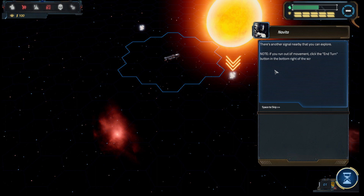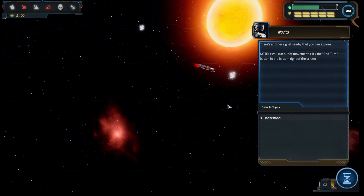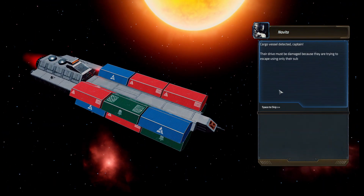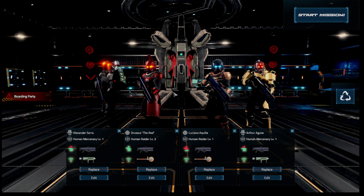There's another signal nearby. If you run out of movement, click End Turn. Another distress beacon — a cargo vessel detected, captain. Their drive must be damaged because they are trying to escape using only their sublight engines. Once in a while you'll find ships you can board or outposts you can raid. Once you select the start combat option, you'll be able to select the soldiers that will be boarding the ship. Let's start combat and see how it works.